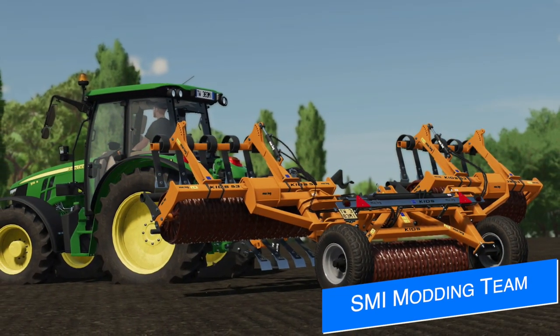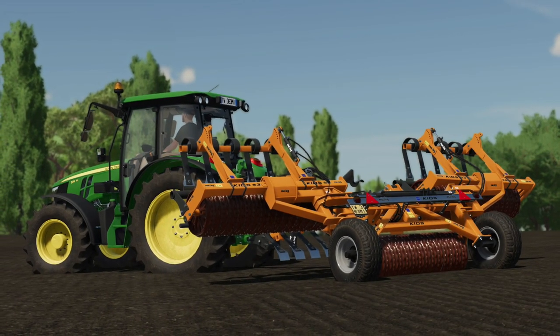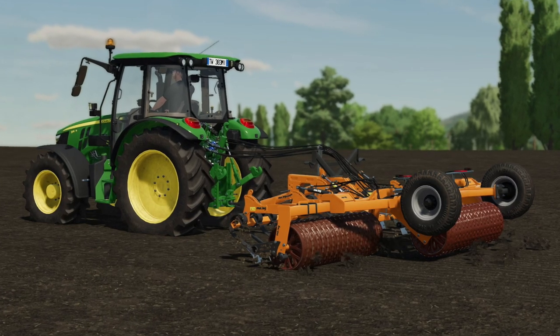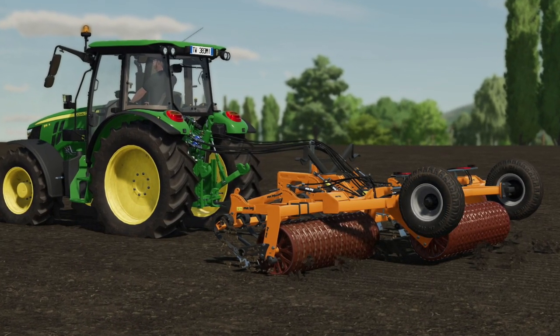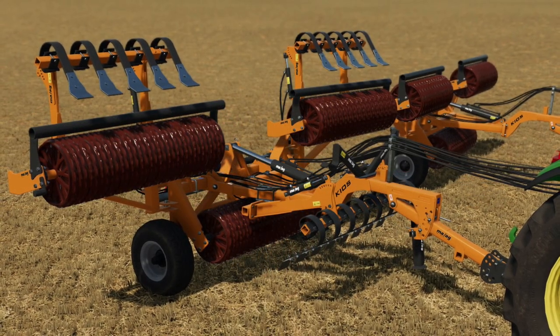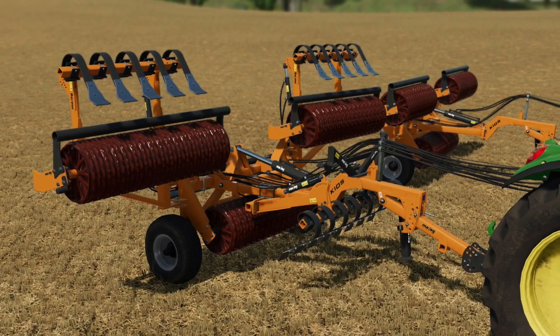Yes and My Modding Team have announced another new mod for all platforms — the MA Egg Kios. This is a roller or mulcher depending on how you configure it from the store. It'll be available in two different sizes: 4.5 and 7.6 meters, great for small to medium tractors with lower horsepower. Both sizes are available as the mulcher or roller so you don't have to choose one over the other. More information will be coming soon.